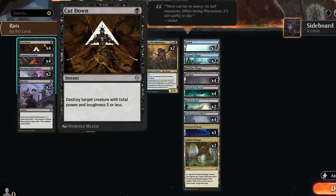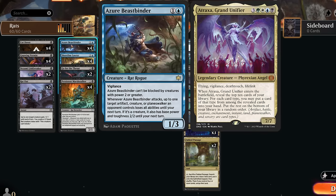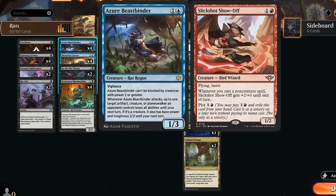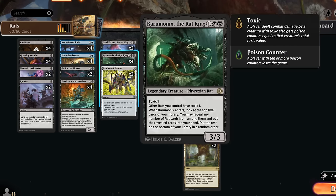Turning a creature into a 2/2 means you can cut it down even if it's a larger creature to start — potentially turning an opposing Sheoldred or even an Atraxa into a 2/2 and then still cutting it down. Removing keywords like flying can also be very important when facing red aggro decks with Slick Shot, so Beast Binder can be a decent answer in those matchups.